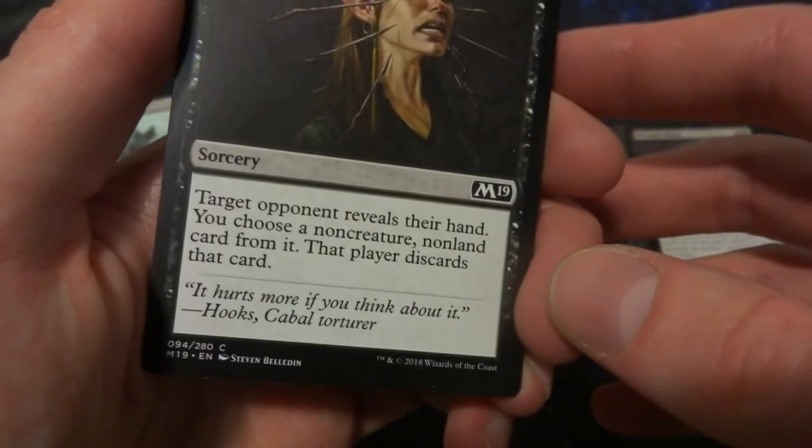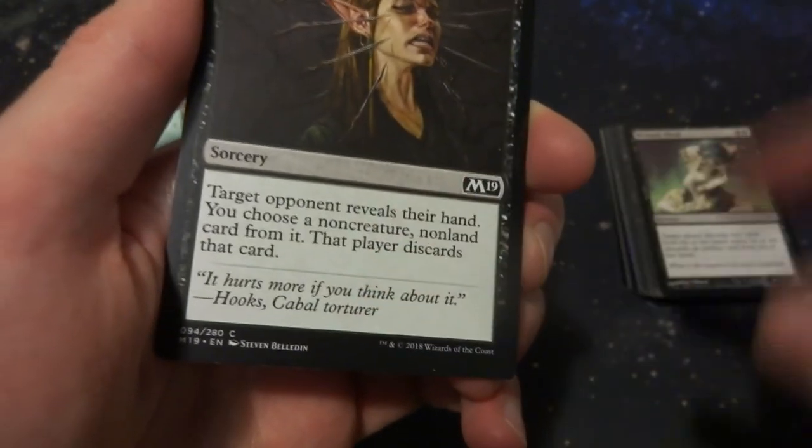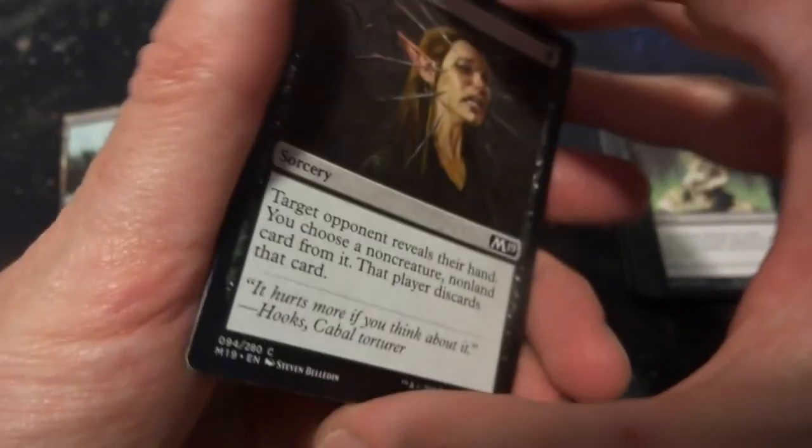Duress says: target opponent reveals their hand, you choose a non-creature, non-land card from it, and that player discards that card. So on turn one at sorcery speed, you can make them reveal their hand and discard a planeswalker, instant, sorcery, enchantment, or artifact — anything that's not a creature or land. Very powerful stuff — you can strip a planeswalker on turn one.